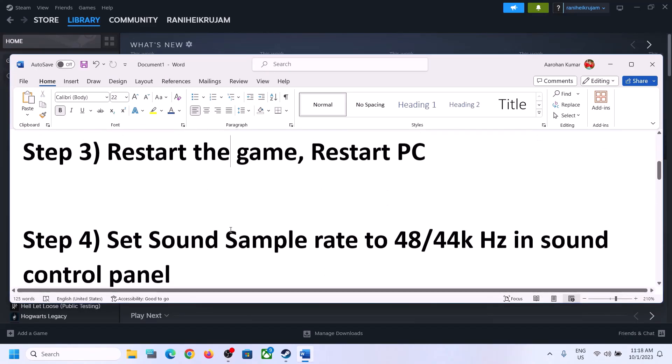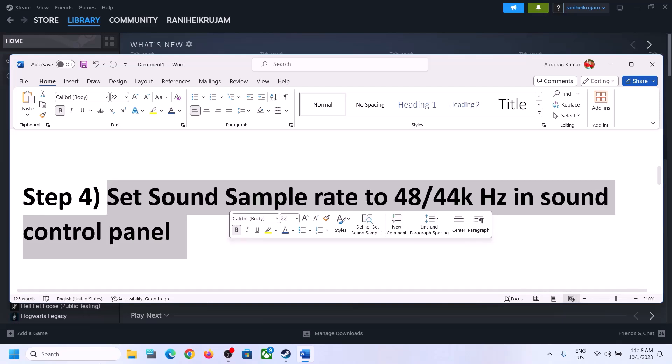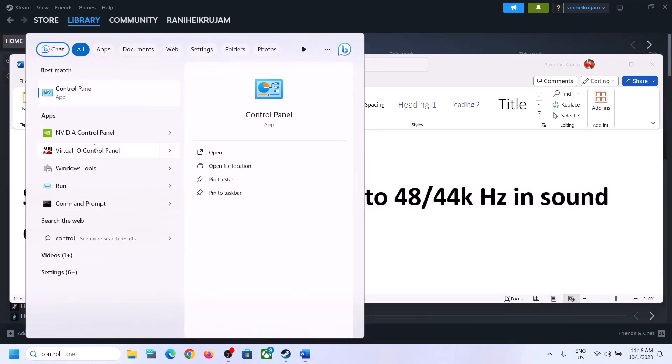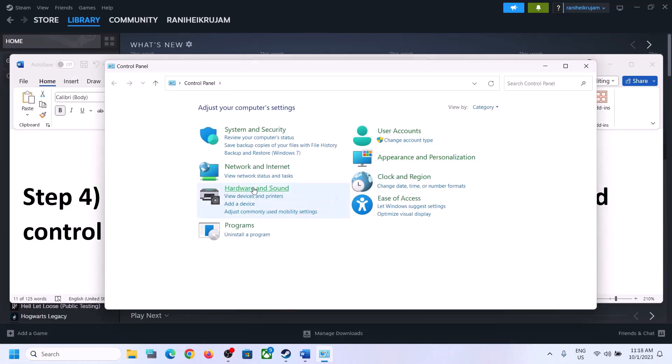The next step is to set the sound sample rate to 48,000 Hz or 44,100 Hz in Sound Control Panel. To open Sound Control Panel, type 'control panel' in the Windows search box, click on Control Panel, then click on Hardware and Sound, and then click on Sound. This will open the Sound Control Panel.